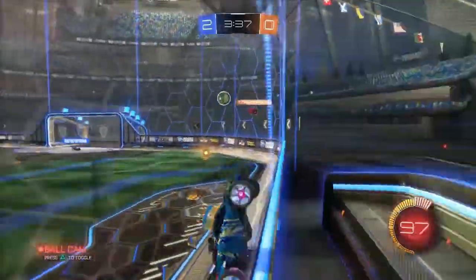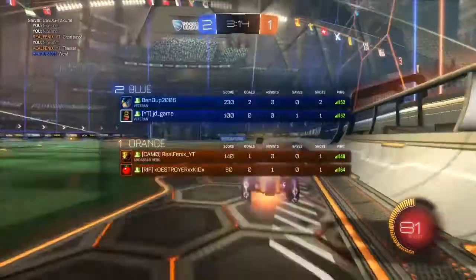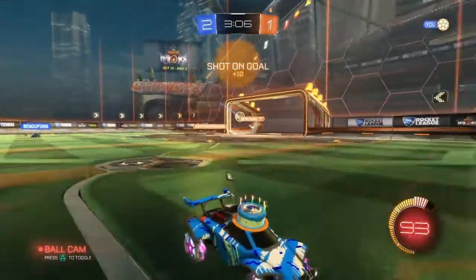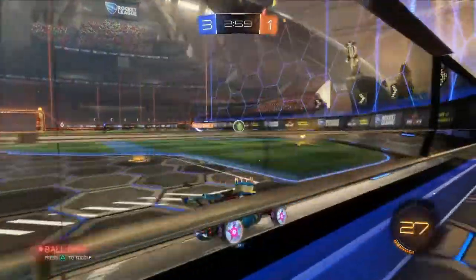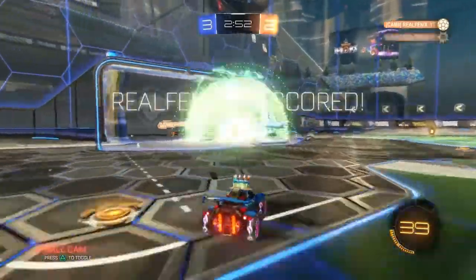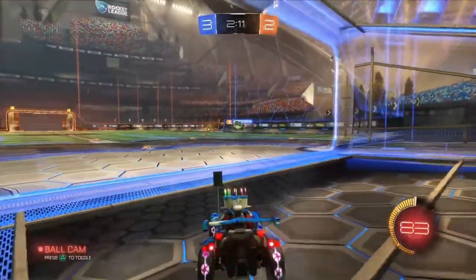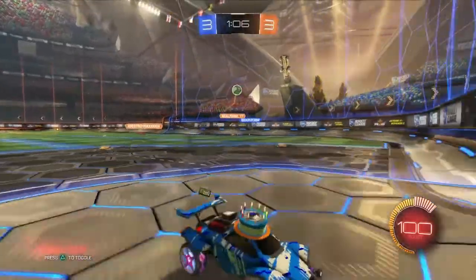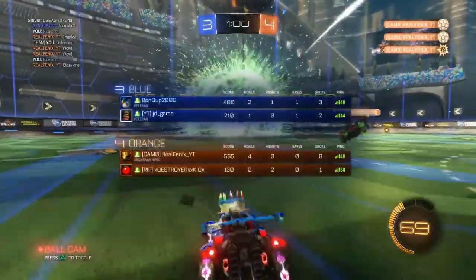Carter attempts to clear the ball but misses miserably — kind of funny to watch live. Real Phoenix scores a great goal. Next, team Ben Dupe goes on offense again; Carter finishes the opportunity and scores with Ben Dupe getting an assist. Then team Destroyer Kid clears the ball; Carter tries for it and misses again, allowing Destroyer Kid to score a goal that just trickles in. Then Real Phoenix snipes one top corner, and shortly after scores again as the offense overpowers the defense.